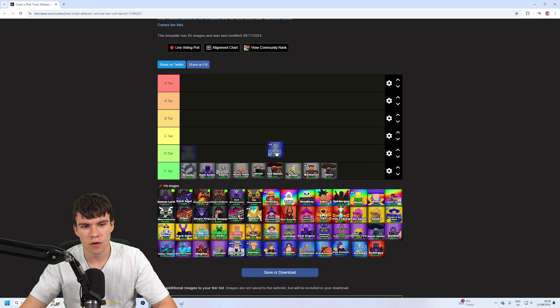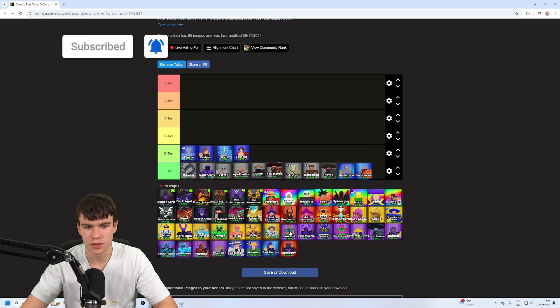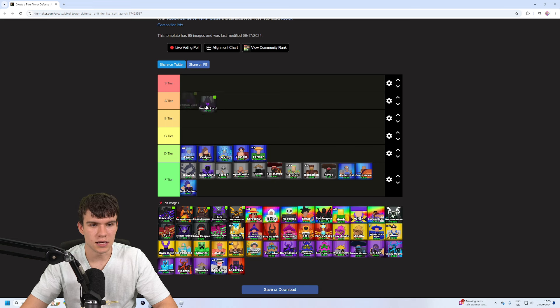We have a few other rares here — these aren't anything special either. A few are a bit better, like the Ice King, which is a little better, whereas the Captain isn't as good. The Alchemist can kind of go in the bottom two tiers. This isn't really where we're going to be focusing.